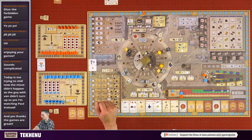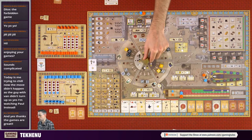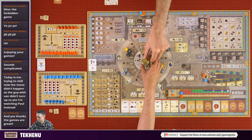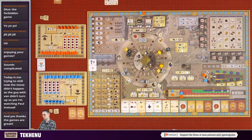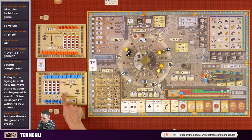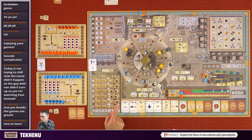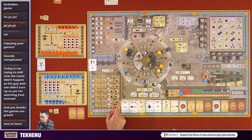When it's your turn you take a die - it's dice drafting. The forbidden dice can't be taken. Once you've chosen a die you put it on your player board - on the left hand scale if it was pure, or the right hand scale if it was tainted. Every time you choose a die you can do one of two things: perform the god action, or produce resources.